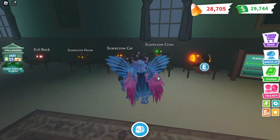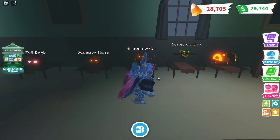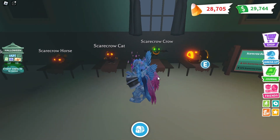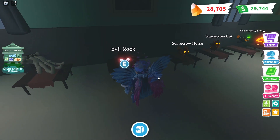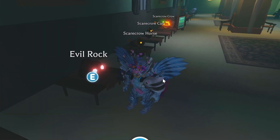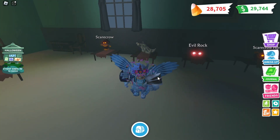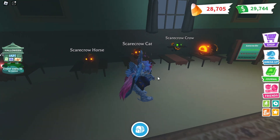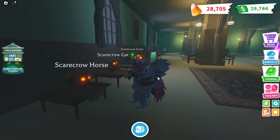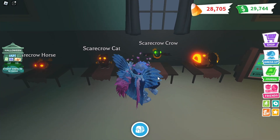Right now I'm inside the asylum with the new Week 3 pets. There's also a new stroller. There's a new secret pet called the Evil Rock — it costs 75 Robux and was just added. Here are the three new box pets: the scarecrow horse, scarecrow cat, and scarecrow crow. The scarecrow probably betrayed his own kind!